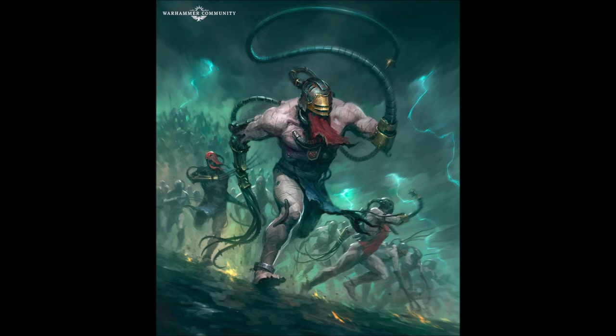Next is entangle — a flail ability. I use flails in Orlocks and Cawdor. Entangle lets you ignore the enemy's parry, and on a six their reaction attacks are at minus two. When you get that six it's incredible — even a good weapon-skill-three fighter is now hitting on fives for reactions, as bad as a juve. Always remember that the flail ignores parry as an always-on ability, so when they try to parry say no — it's a flail.